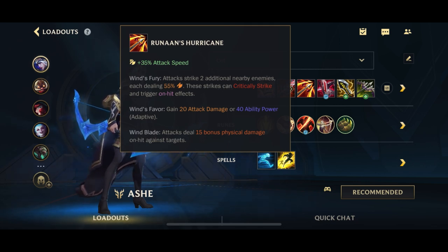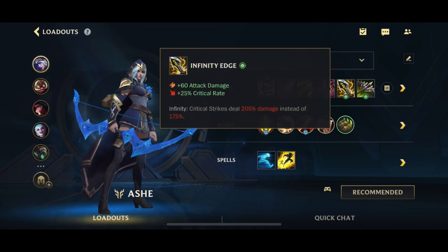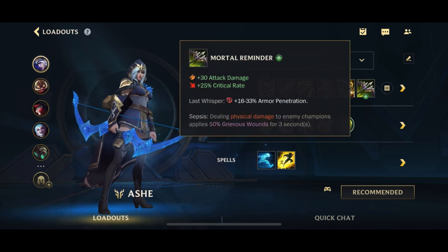The last three items are kind of variable. As a default I have Shield Bow, which gives you a decent stat line and of course gives you that shield and extra physical vamp when you proc it. Then Infinity Edge for the AD and the increased crit damage, and Mortal Reminder for the Armor Pen as well as the Grievous Wounds.